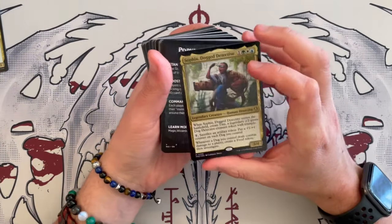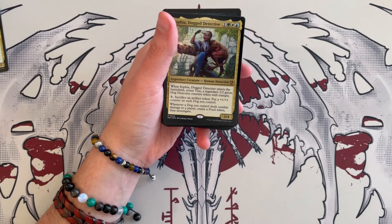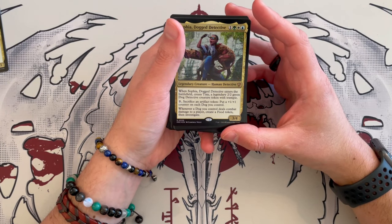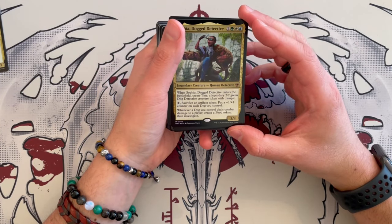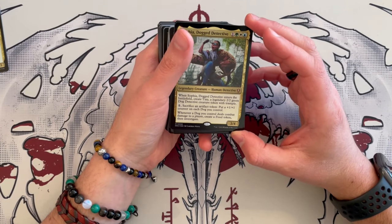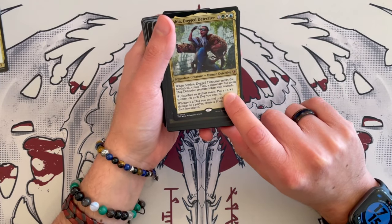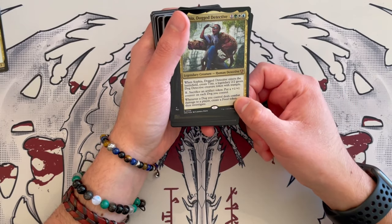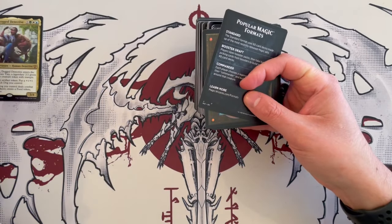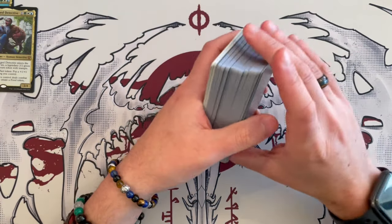Now let's look at the general: it's Sophia, Dog Detective. It's a 3/4 human detective that costs four. When it enters the battlefield, you create Tiny, a legendary 2/2 green dog detective creature token with trample. For one, you sacrifice an artifact token — one of the clues — and put a plus-one plus-one counter on each dog you control. Whenever a dog you control deals combat damage to a player, create a food token, then investigate. This seems more like a dog-theme commander. You can put counters, but it's only on each dog. If there's a lot of dogs it could synergize, but if not, it'll be a bit of a disappointment.